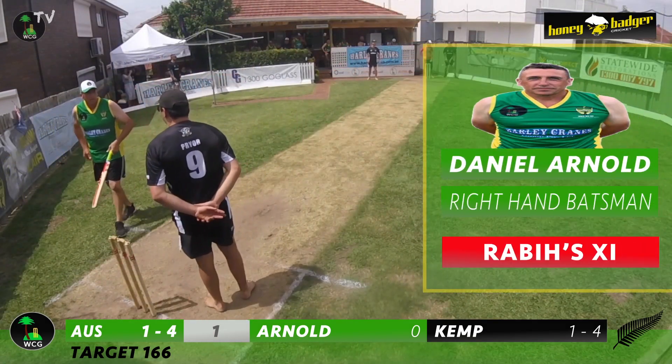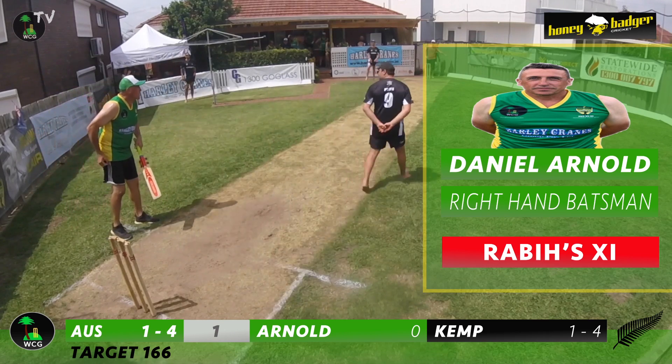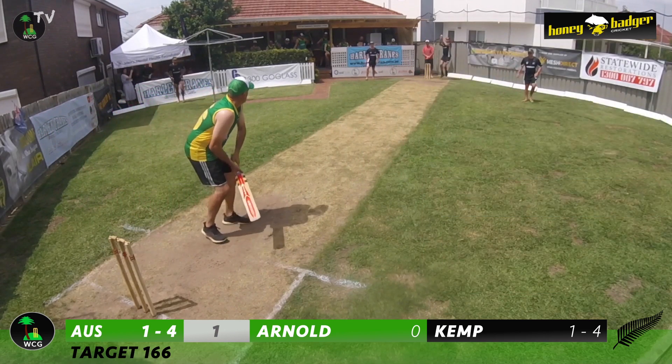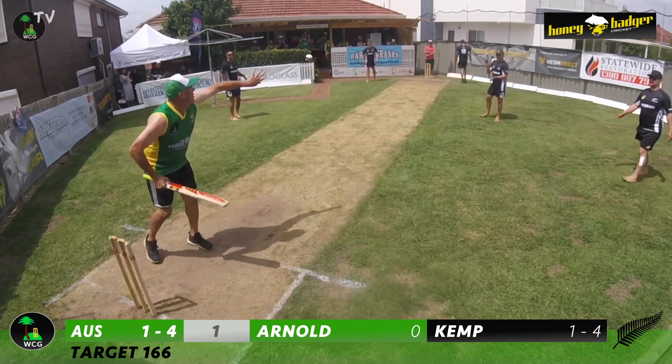The tall timber, Daniel Arnold, will make his way to the crease for the Aussies at number two. Satch Pride gives him a warm welcome to the crease, reminding him that the Kiwis are in complete control as it stands. It's Tummy Kemp into Arnold for his first delivery, and he just lets this go outside the off stump.